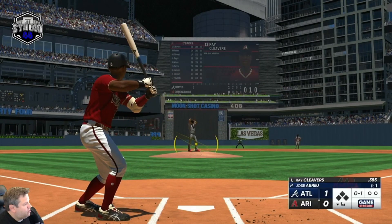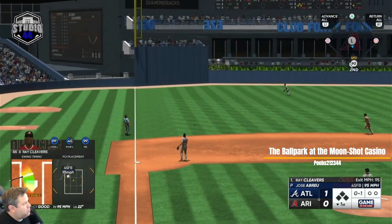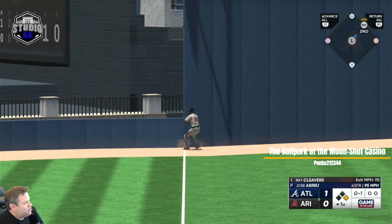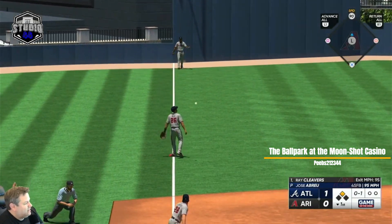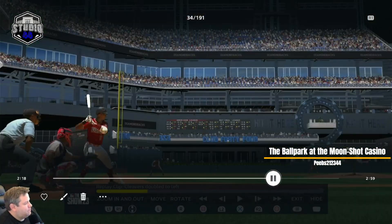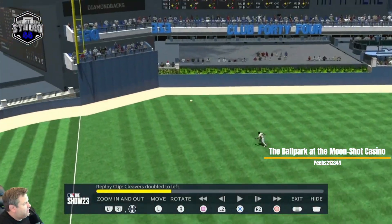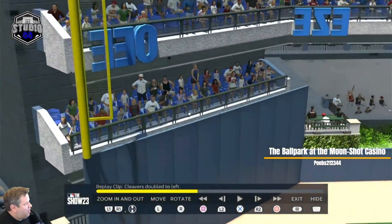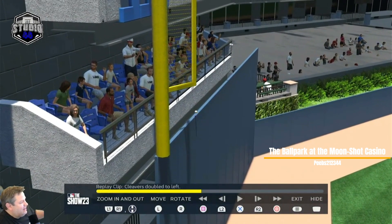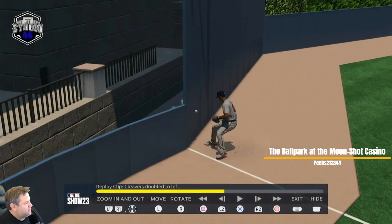This one I wanted to show real quick - it's one of the earlier versions of the Moonshot Casino in 23. Ray Clevers puts one deep off that high wall in left field - look how close! Wait till you see the replay. We'll join the pitch halfway as he puts it deep off that high wall, 330 feet away. It almost bounces on the wall again, but instead it rolls right down the line for a double. Ray Clevers never hits home runs, and he missed one.